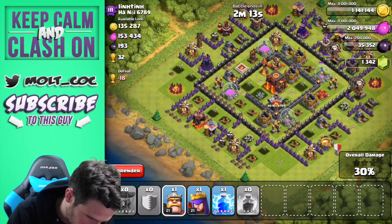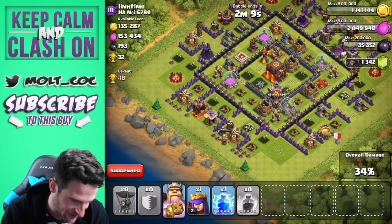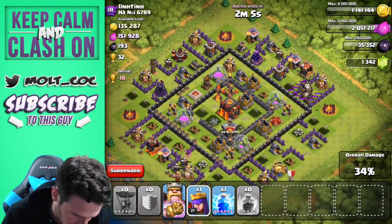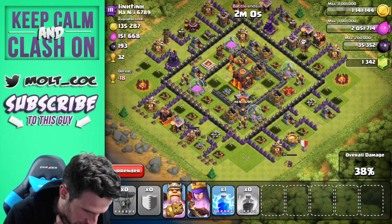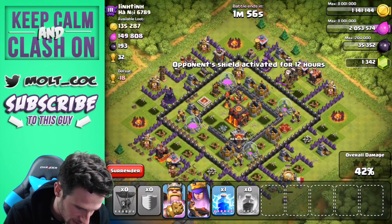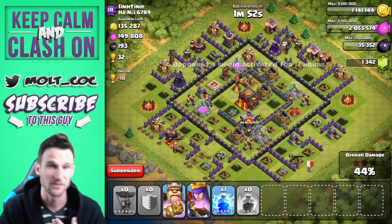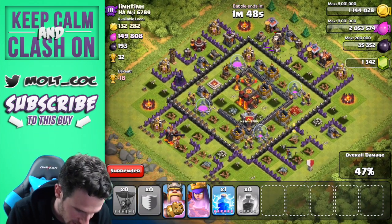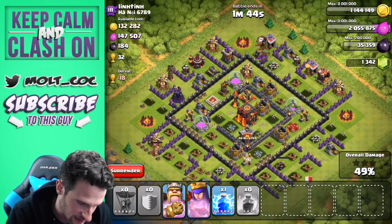We're gonna drop our king down over here. Look at that — we took out the dark elixir storage with the damage from the balloons. What are those balloons doing, they're just falling like idiots. We're gonna drop off the queen over here; the balloons are still working their way around taking out some of these other defenses. We've got a minute and 53 seconds left so we'll see what happens — most of the defenses are already down.